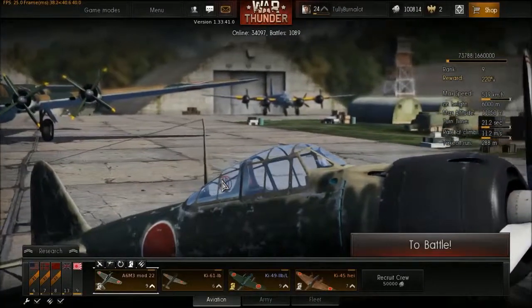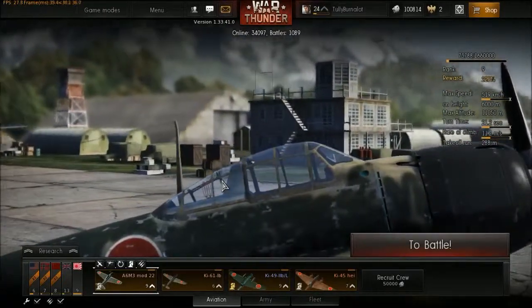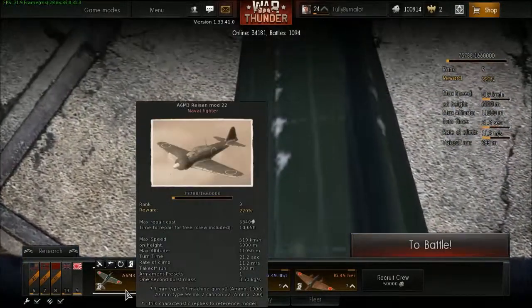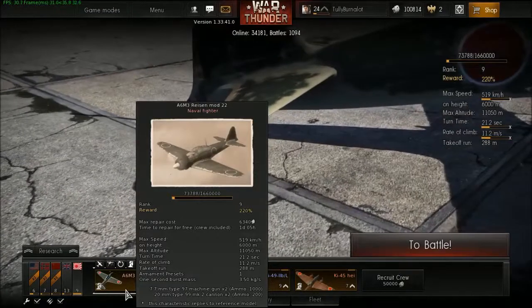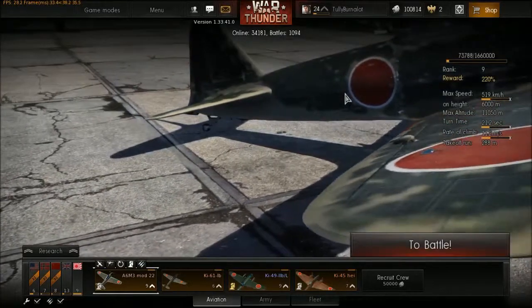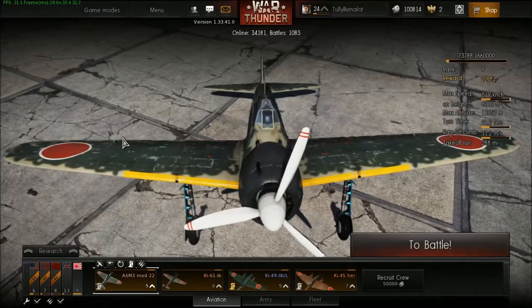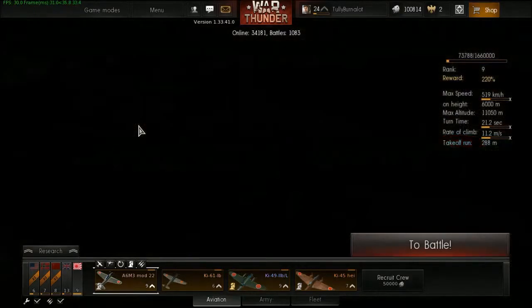Even with a full tank this thing is still very agile — use that to your advantage. As for armament, it's not that good: two 7.7s that don't do a lot and two Type 99 Mark II 20mm cannons that aren't exactly great compared to others. The Americans can do more damage to you with 12.7mm guns than you can do with 20mm. Use short controlled bursts. Another con: this thing is extremely fragile — it has an amazing turn rate precisely because it's very lightweight and lightly armored. It also doesn't have a self-sealing fuel tank, so one hit, one spark, and everything goes to a fiery hell.